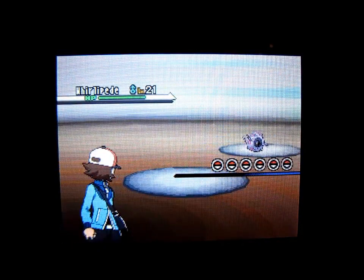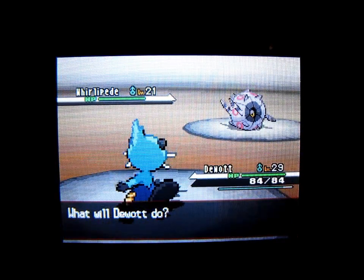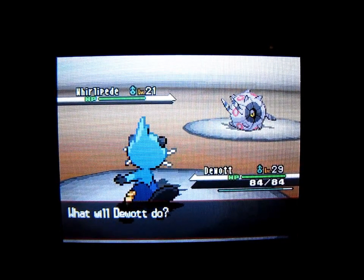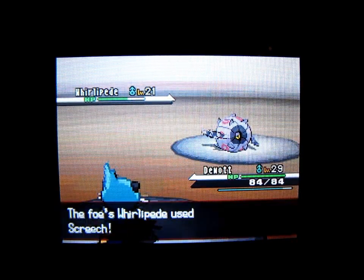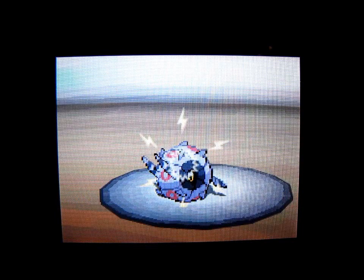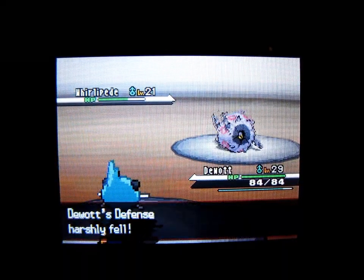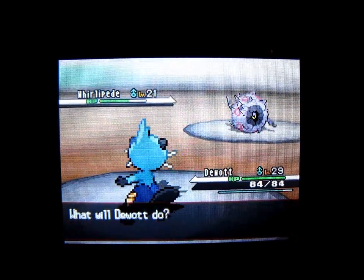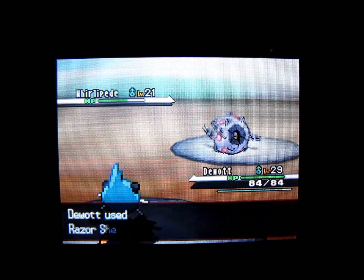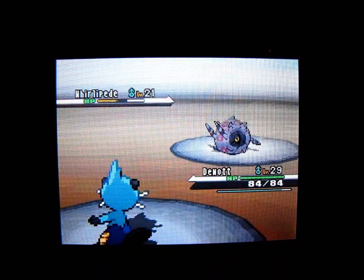Whirlipede's first, and Whirlipede's weak to fire and flying type moves. I'll see what Tackle does — not very much. Screech will lower my defense. Yeah, my defense harshly fell. We'll see what Razor Shell does; that's my most powerful move. As long as it hits, it might do more damage than Tackle. There we go.